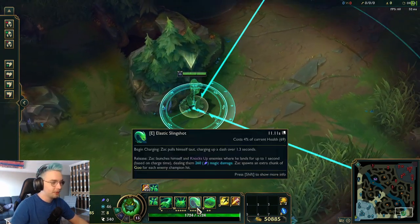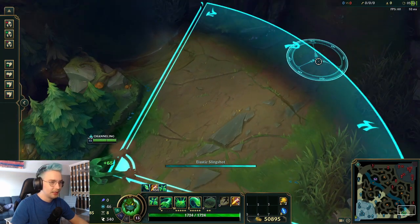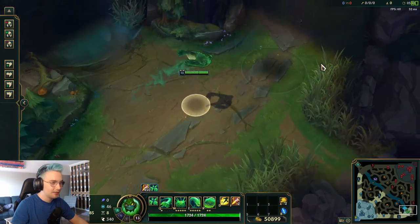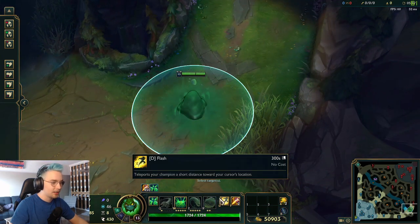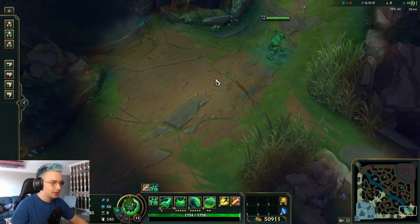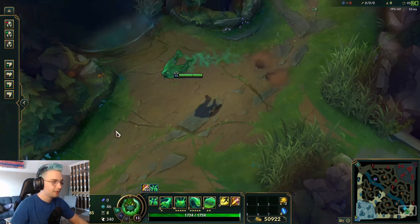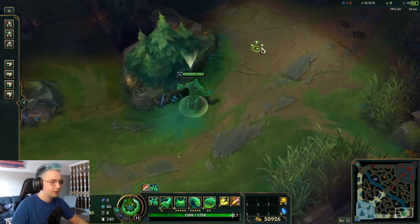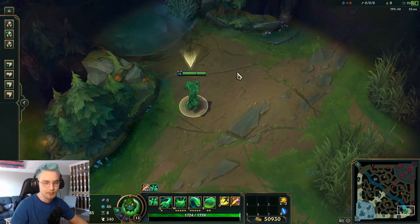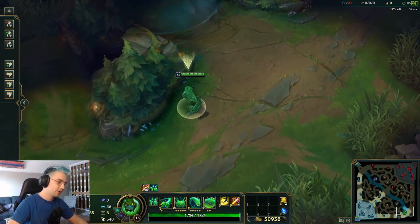Another tip: you can buffer your Q and your R mid-air while using your E. Buffering means you click it while airborne and by the time you land it'll automatically fire. You can press R when you're mid-air and it'll still be used by the time you land. Same with Q — press it any time while in the air and it'll throw as soon as you land.